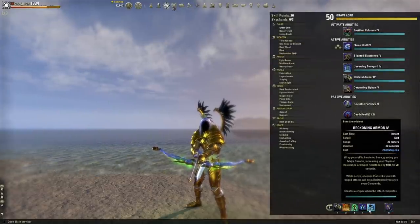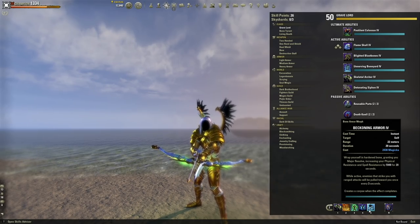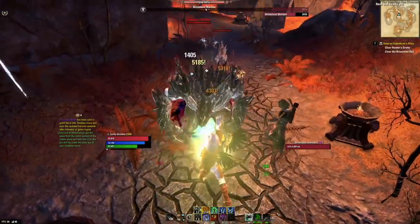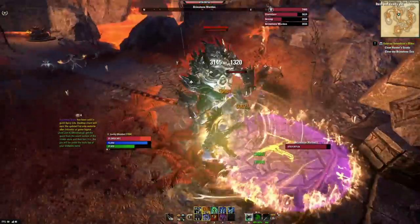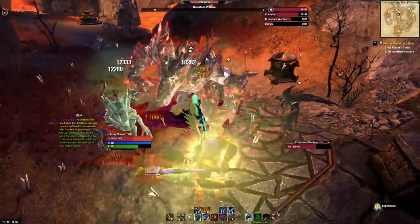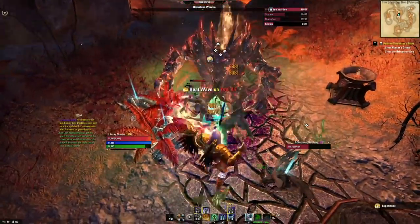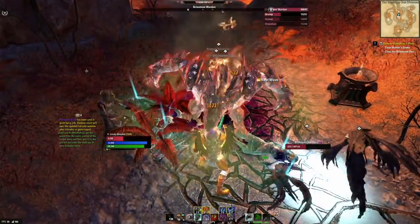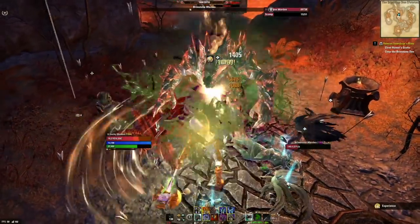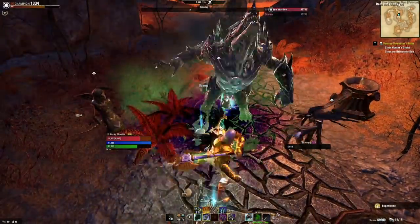The fifth ability on the back bar is Beckoning Armor. It provides Major Resolve, increasing our resistances by 6,000 for 20 seconds, so we take significantly less damage. While it's active, any ranged enemy that shoots at us gets chained in automatically. This works perfectly with Brawler — we run up to the thickest mob, start swinging, and ranged mobs get pulled right into our brawler swings. More enemies pulled in means more damage to each of them and bigger shields on every swing.